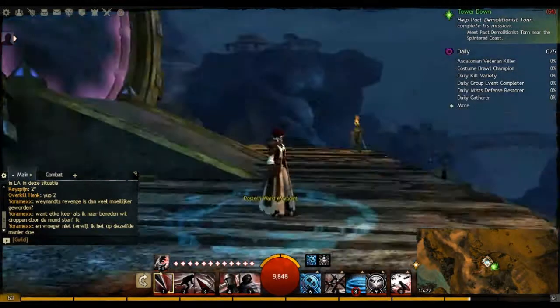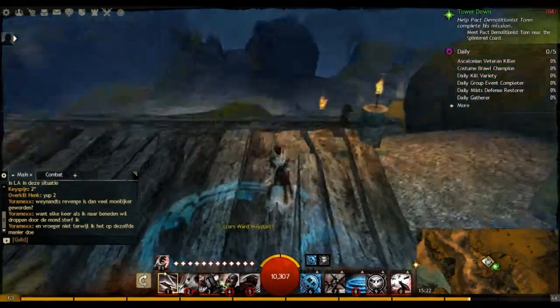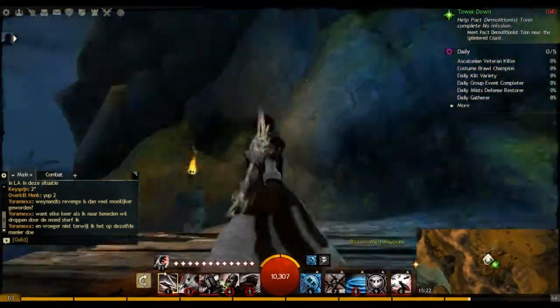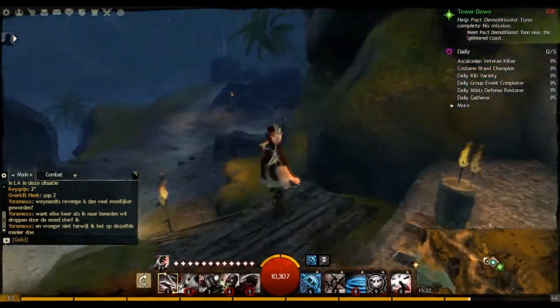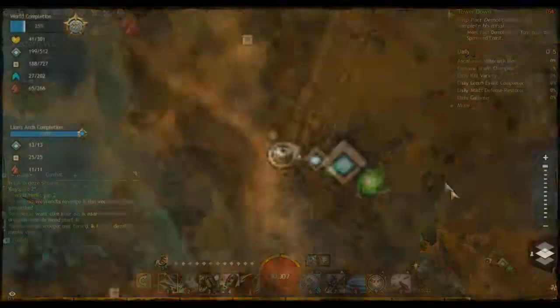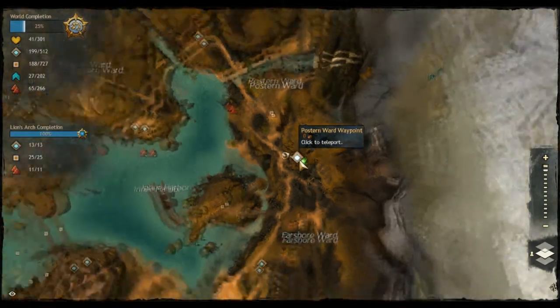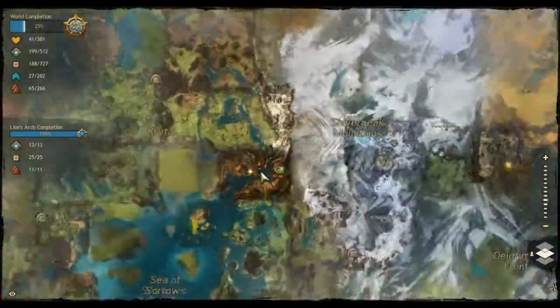Hello guys, I'm Joramex and welcome to this week's video on YouTube. I'm going to do a certain jumping puzzle in Guild Wars 2. You'll need to head over to the Postronward Waypoint in Lion's Arch.